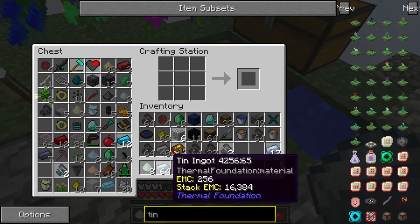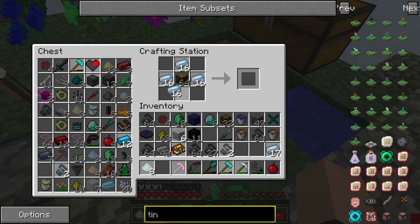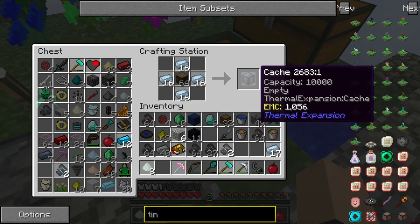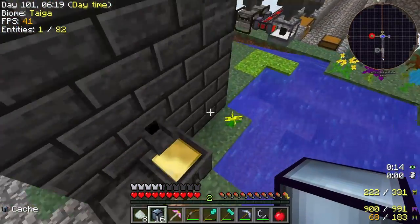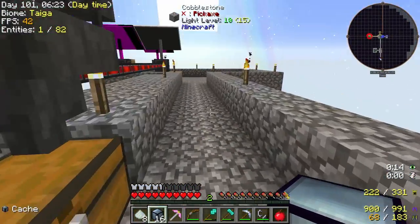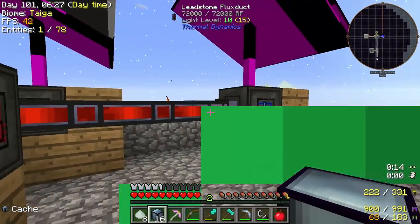Wait, I messed up — that was the recipe for the strong box, I'm stupid. There we go, there's our chests. Oh, we can actually put them over here since we already have a big open area.